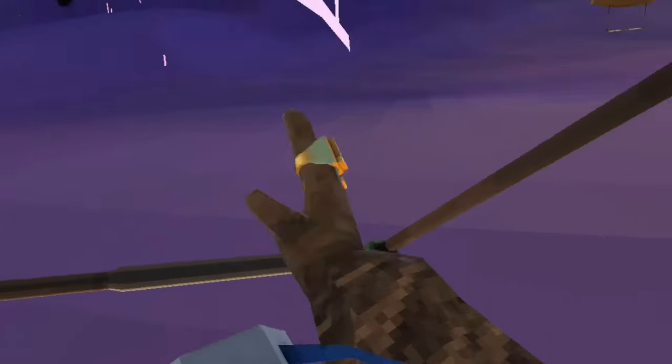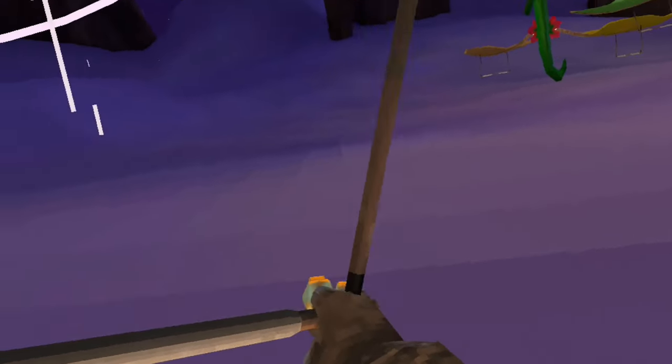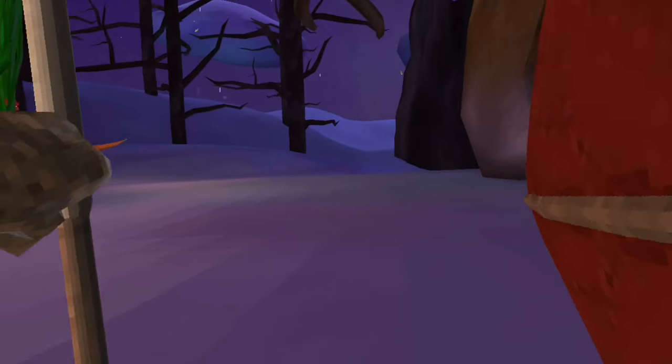Grab it like this. It might make it easier to put your hand all the way on this side to grab the little vine part right there. Grab it like that and put it like a wall next to you.